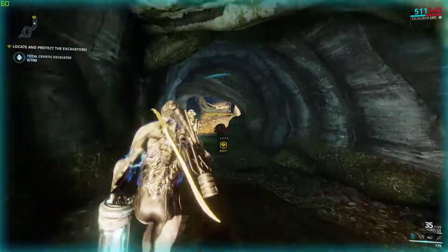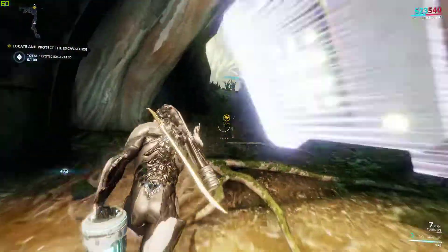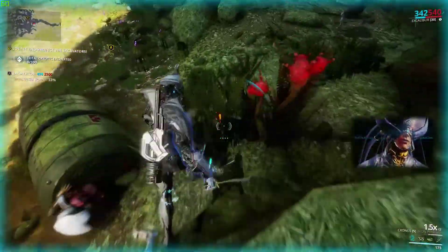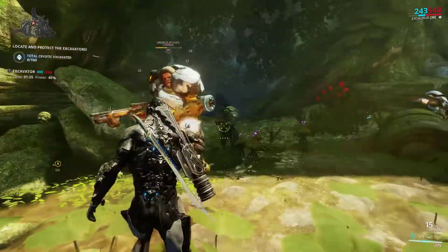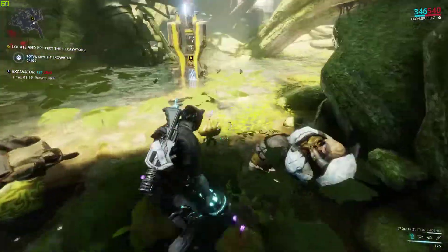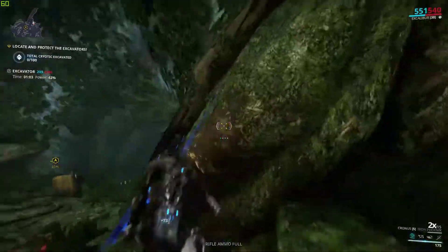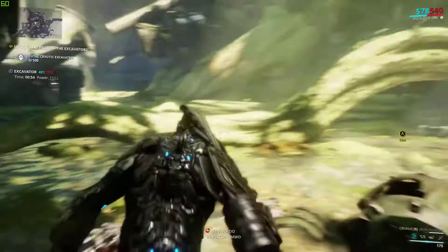Got us a spare little power pack. We're going to come out here. Excavator deployed. Protect the unit while it extracts the artifact. Bring in another power supply. You got a power supply for me? I'll take it off your hands. Thank you. Power is full, so we are good to go for this round. We just got to protect it now.